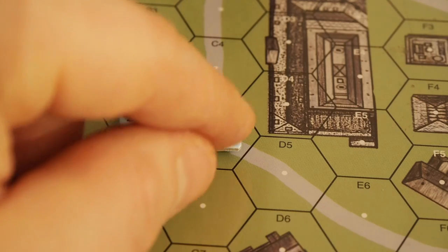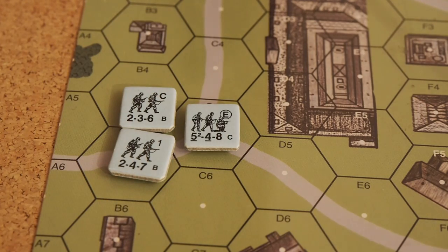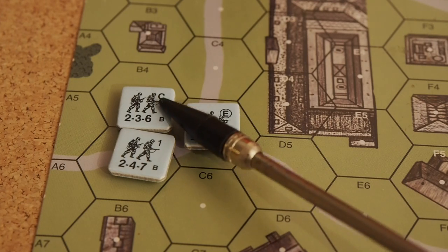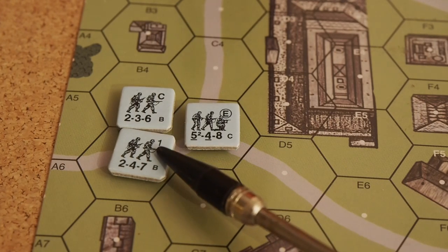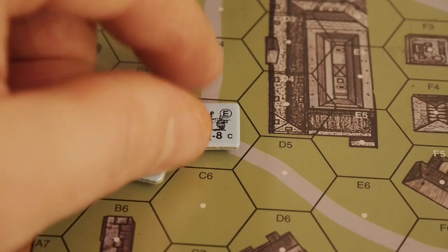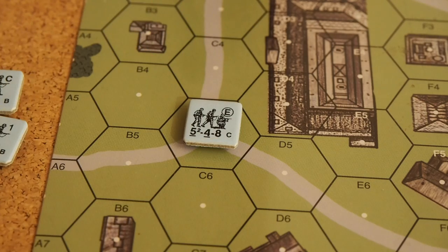This is a bad example because this full squad is elite while these are conscripts and these are first line units, so make sure you pick the right ones — they have different values. Let's move the half squads aside; they are not going to be part of this game, at least not yet.